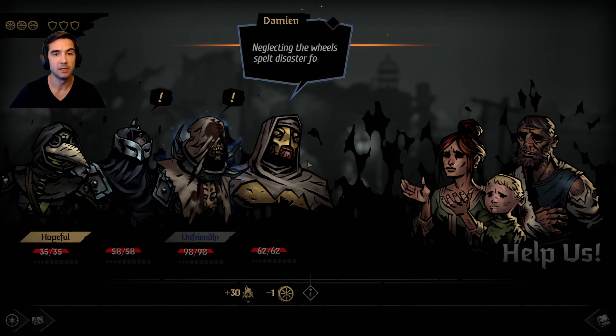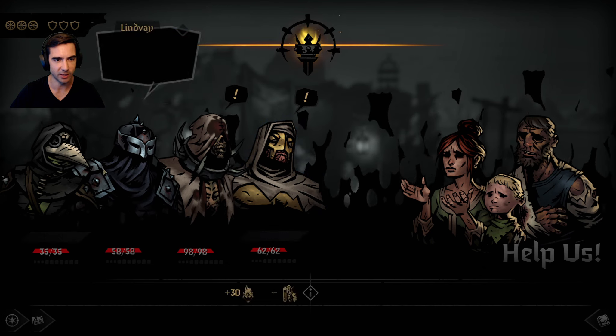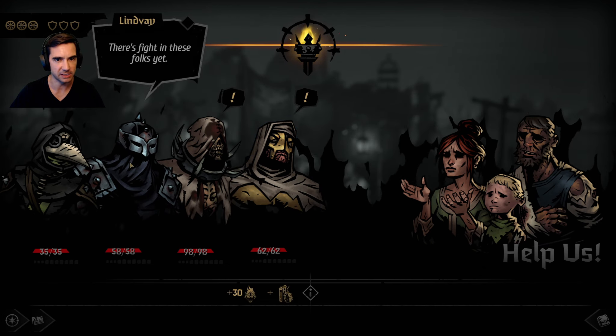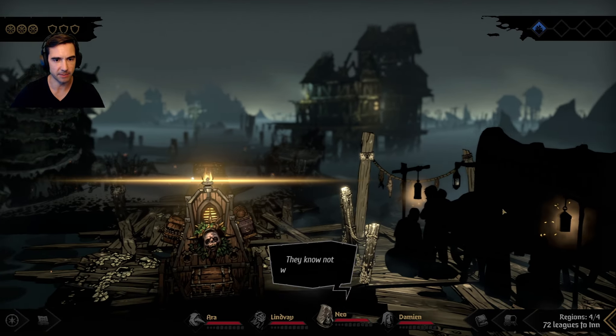The desperate few - Damien says neglecting the wheels spelt disaster for our caravans. We don't need the wheels. The poor sinners will survive without us. Linvei says there's folks in there - let's go with him. The Bounty Hunter making the call. Let's get that lair.